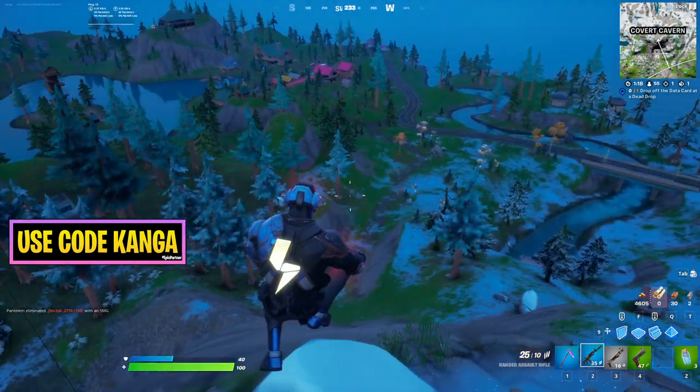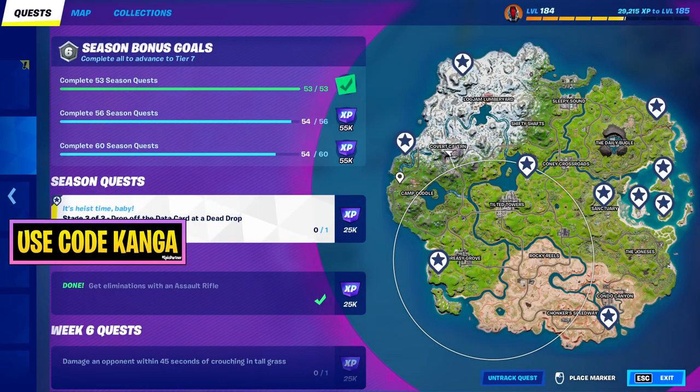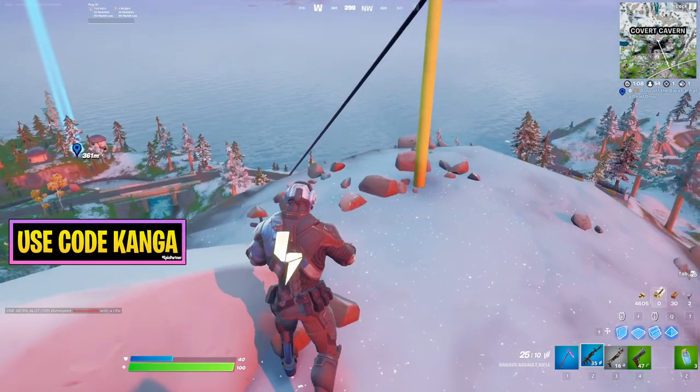In this video we're talking about how to complete the final part of this week's seasonal quest, which is to drop off the data card at a dead drop. After you've got the card from one of the IO operatives, if you've got an Edcovert Cavern, which you probably would have, this is gonna be the easiest place to go to.